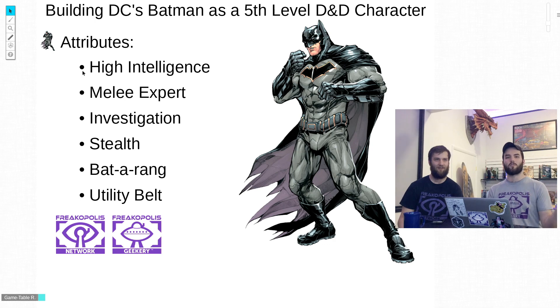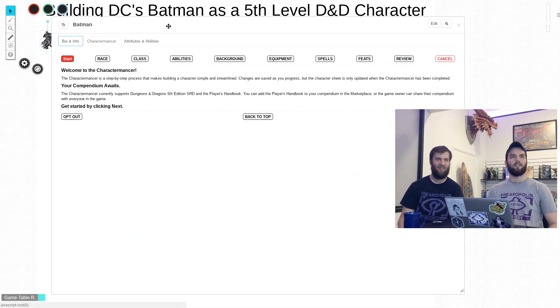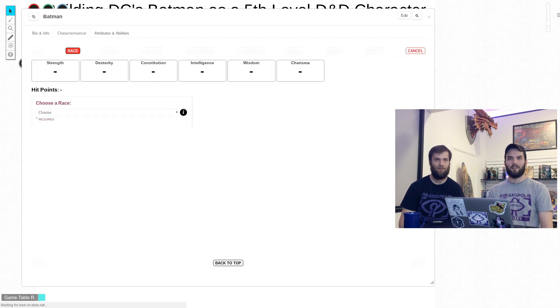As you can see we're using Roll20 tonight because it has some really great features that will make this good for the stream, including this character sheet. Roll20 added the Charactermancer — it's a tool that takes you step by step through character creation. We'll use it to keep us on track.